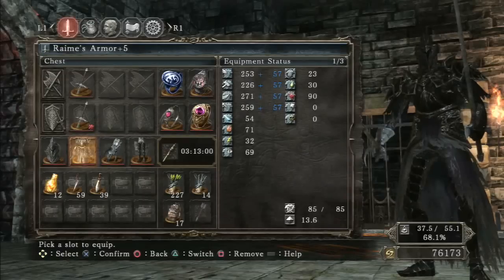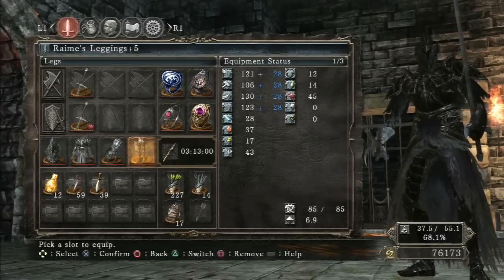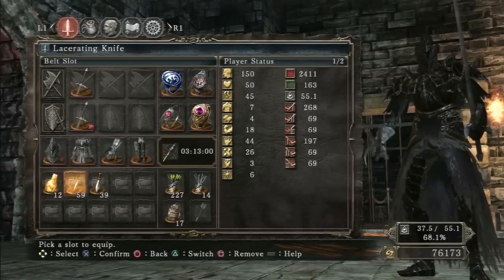For armor I have Reims helm, Reims armor, and shadow gauntlets — I have the shadow gauntlets because that gives me an extra 75 bleed buildup, which is another reason why not having my right-hand sword infused is not a big deal. And Reims leggings. Also important to note: the lacerating knife, which really helps keep the pressure on. Let's get started.